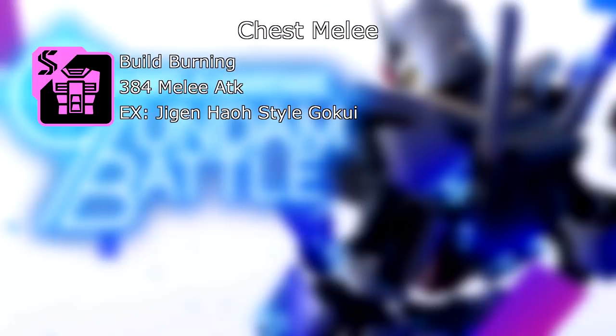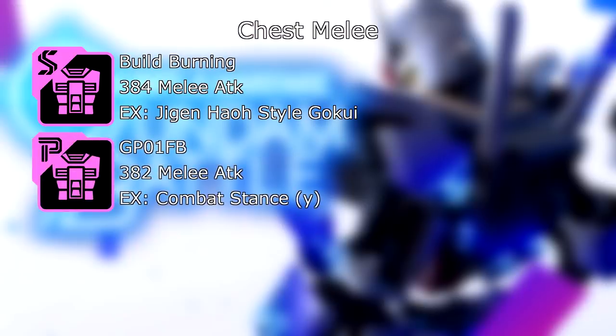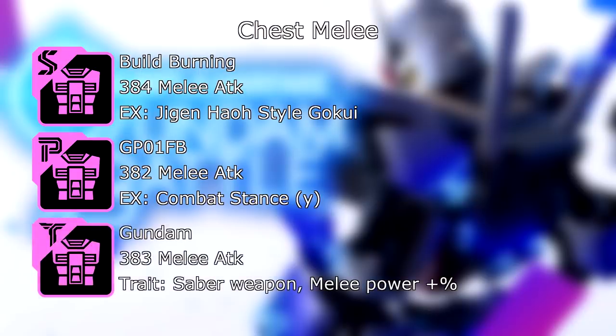Next up, the Torso for melee builds. We have the Build Burning: 384 melee attack, and its EX skill is quite nice — really good for melee buff. We have the GP-01 Full Burner: 382 melee attack, its EX skill is Combat Stance Gamma. And the last part here for the Torso, the Gundam — just base OG: 383 melee attack, and its trait, if you're using a Saber weapon, your melee power is boosted by a percent.